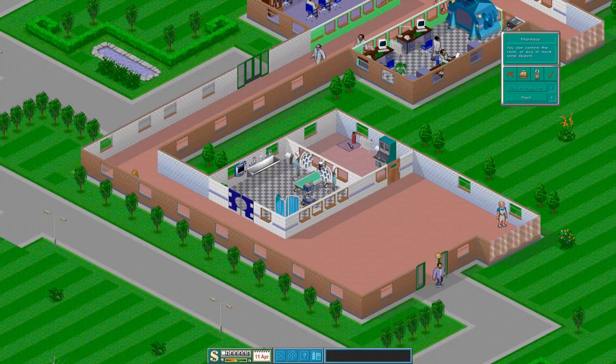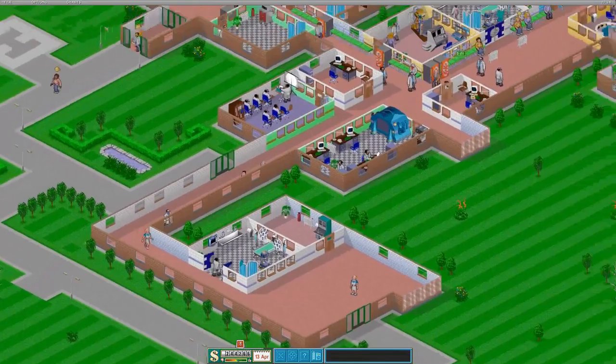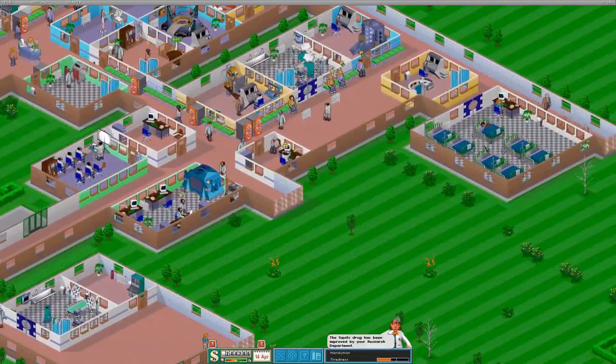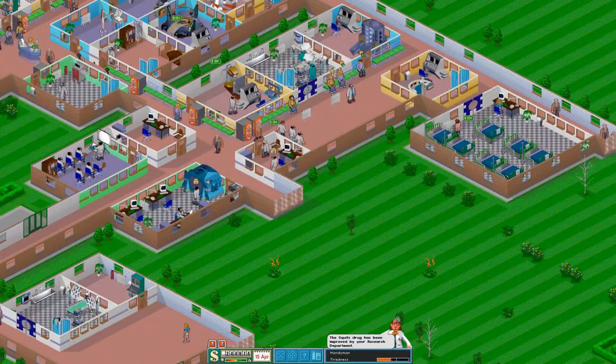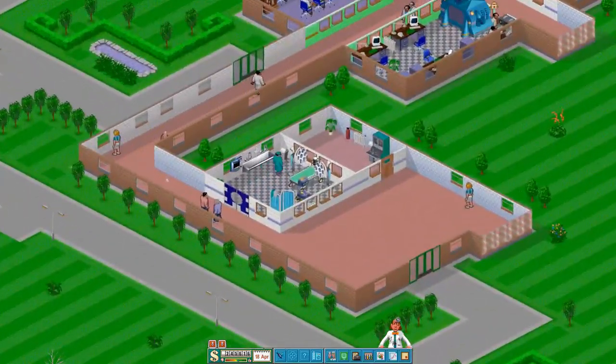A bit of everything in there, all nice in one row along the same wall. We could maybe do with a bigger ward. The ward has got seven beds, and they're not often in use. So we'll leave that like that for now.